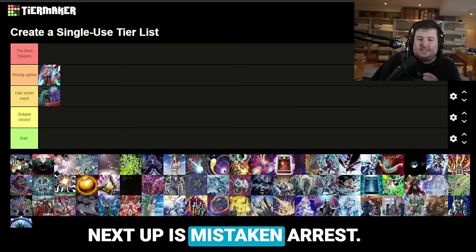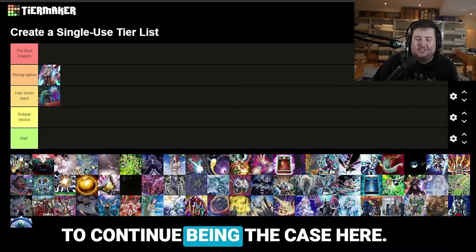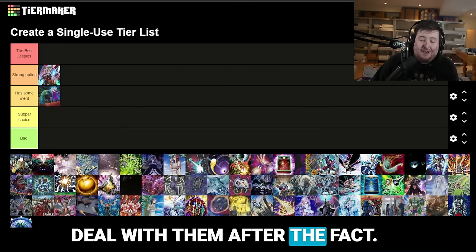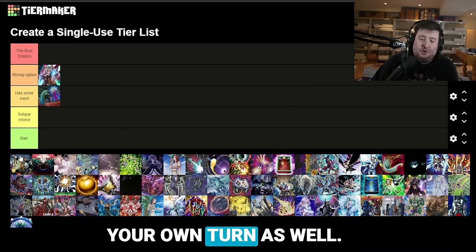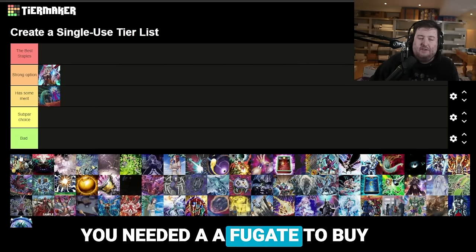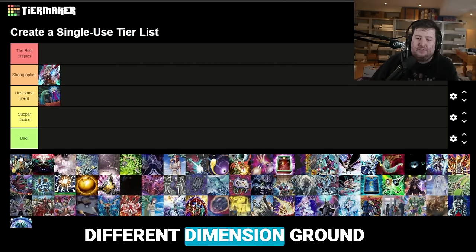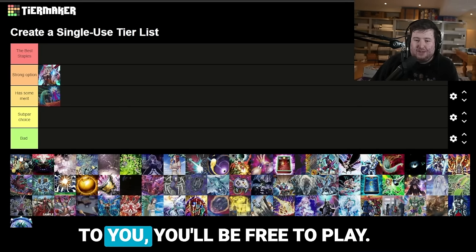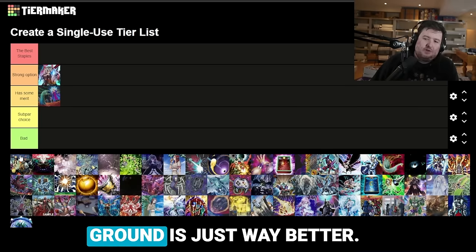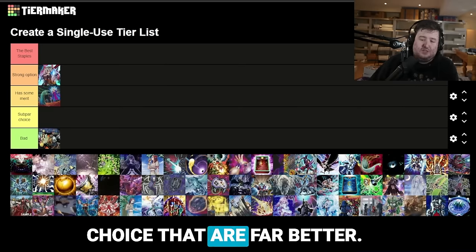Next up is Mistaken Arrest. This one has been trending downwards for a while, and I think that's going to continue. It's a floodgate-esque effect that's lingering, meaning your opponent can't deal with it after the fact. However, this does come back to bite you in your own turn as well. Unlike something like Different Dimension Ground, which will hit them for one turn and then when it gets back to you you'll be free to play, Mistaken Arrest comes back on you as well. I think if you wanted one of those lingering floodgates, Different Dimension Ground is just way better, although that can have some ramifications on your end.